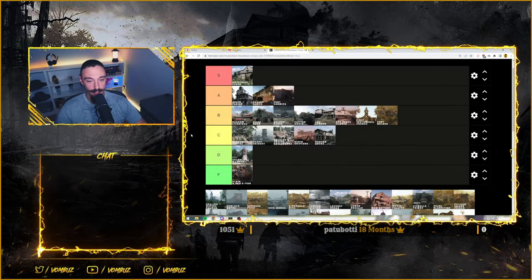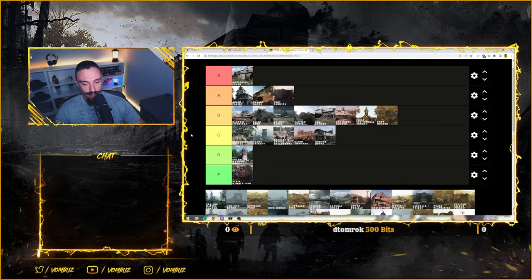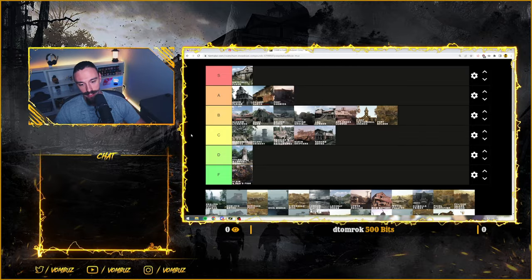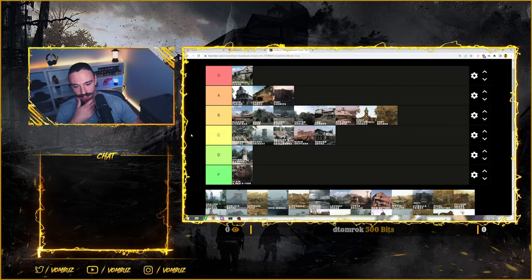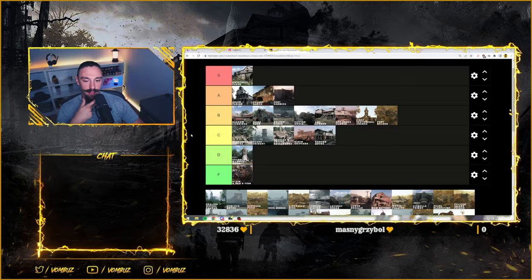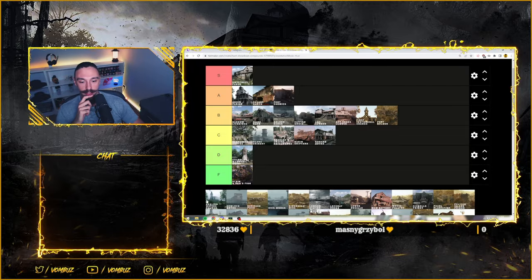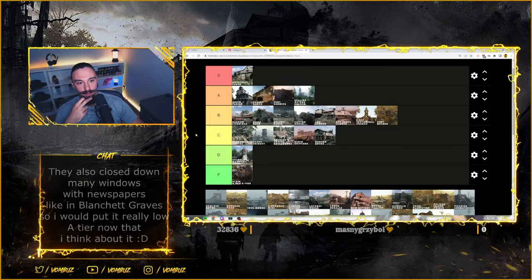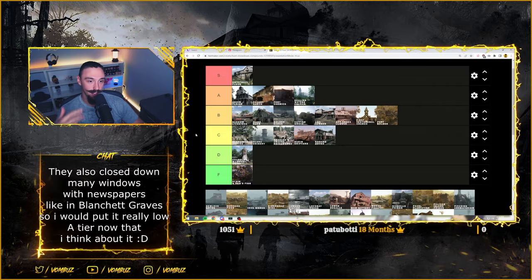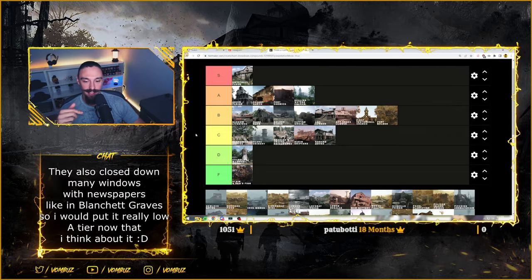Healing Water Church used to be my favorite - used to be my S tier. But because of the basement, the stalemates I had there, and simply burnout, I think I'll move it to A tier now. It's still a fun compound to have fights at, so I'd prefer it in A tier below Fort Carmick. I like fighting inside the church itself and the yard is also okay. Still A tier, but it used to be S tier for me back in the day.